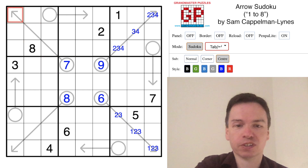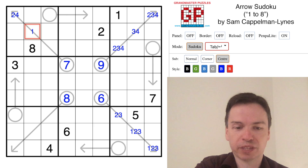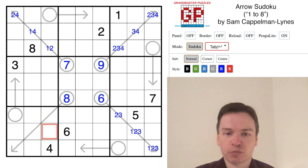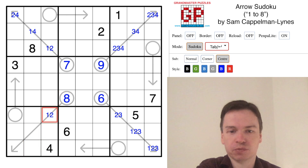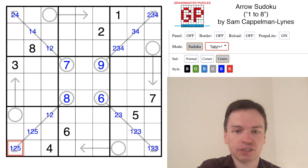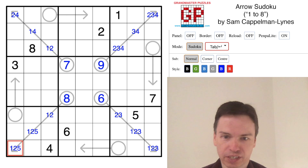7 is 1 plus 2 plus 4, which will have a 1 eliminated from that cell — this will be just 1 and 4, this will be 1 and 2. 8 can sometimes be 1 plus 3 plus 4, but 4 is already in that box, so this will have to be 1 plus 2 plus 5. There's a 5 in that row, but all the other cells look to be free to be any digit right now.